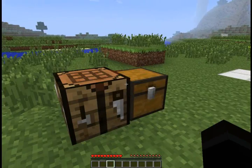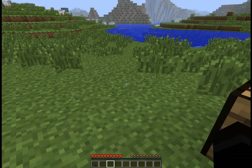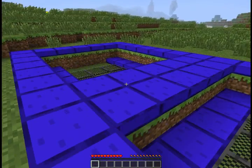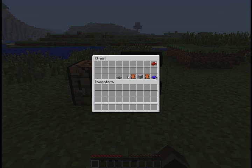To craft these things is fairly simple. To make the trampoline, it takes two RNN guts and a piece of wool. I have this broken one over here, so you just place that in.